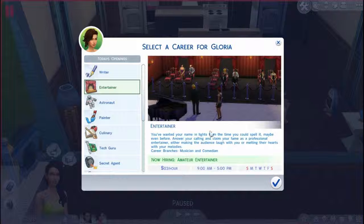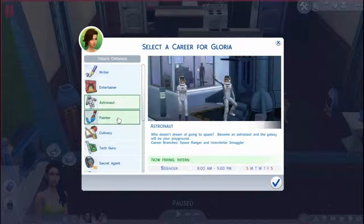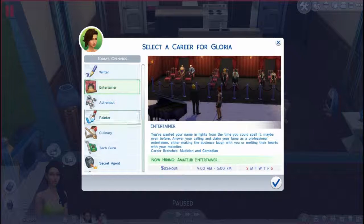We want to go with comedian, you know, joking. And now hiring. Okay, so what does that mean? Immature entertainer — I guess we have to take it and get it. And these are the career choices that you will have. And I know they don't change, I think.